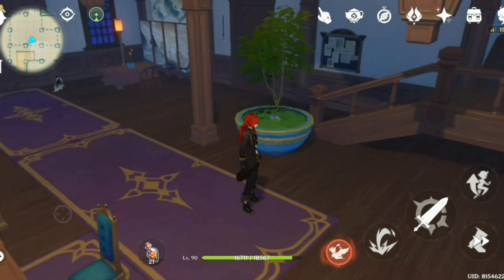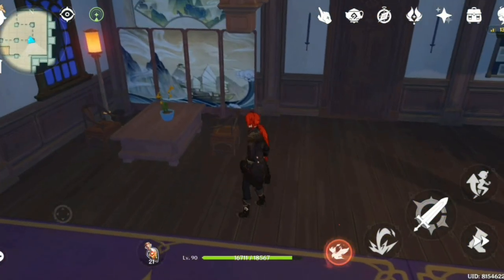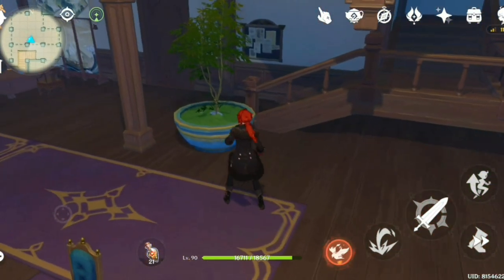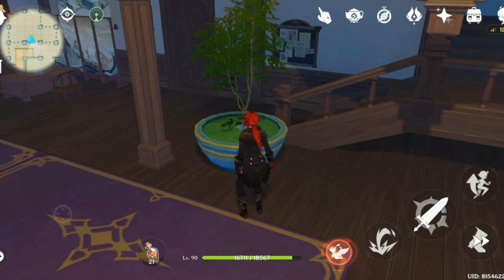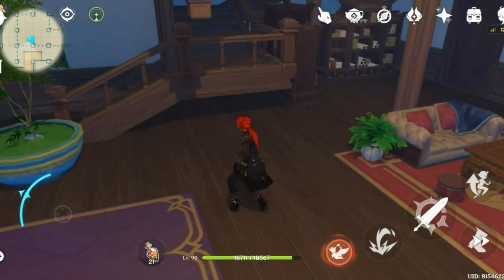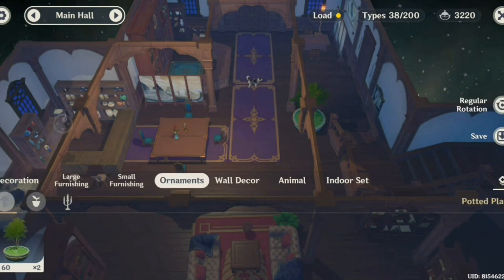The next item I wanted to talk about is these big plants right here. In the game, there are actually three types of plants — a small one, a medium one, and this biggest one. Apparently, this particular item actually consumes about 338 load and at the same time only gives you about 60 adaptable energy, similar to the fireplace we talked about. One of the mistakes I made was I actually made a lot of them.